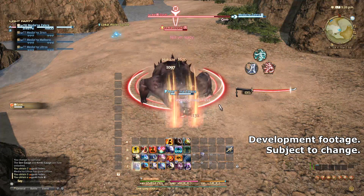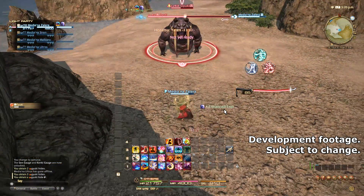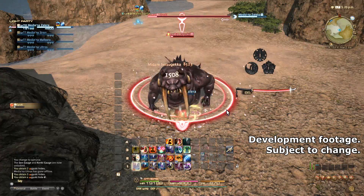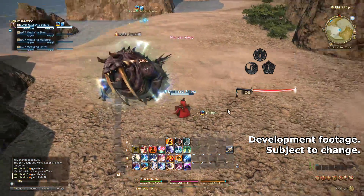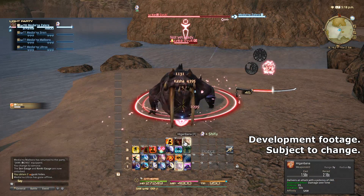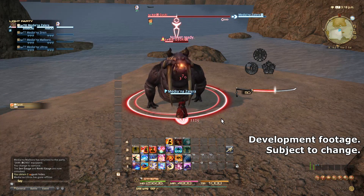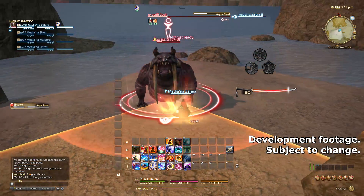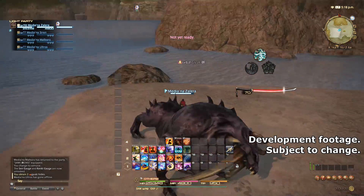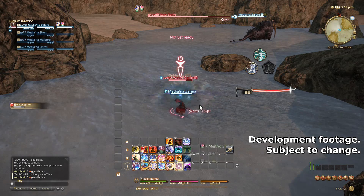They also gave Samurai a Mercy Stroke type ability called Ageha. It generates some Kenki when you hit with it normally, but it generates twice as much Kenki if you get the killing blow with it. Samurai also has a high mobility combo that deals some pretty decent damage. Hisatsu Yaten is an off-global cooldown that costs 10 Kenki — it deals damage and forces you to jump away from the target, kind of like the old Repelling Shot. When you're at range, you can follow up with an Enhanced Enpi, which combos off the Hisatsu Yaten. That Enpi will generate 10 Kenki that you just spent, and then you can close the gap again with Hisatsu Gyoten, which costs another 10 Kenki. Kenki actually has quite a few other uses, and most of these abilities don't share recast time with any other ability, so they can be executed in rapid succession.